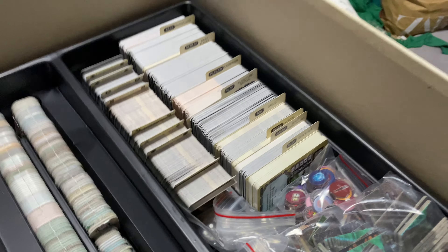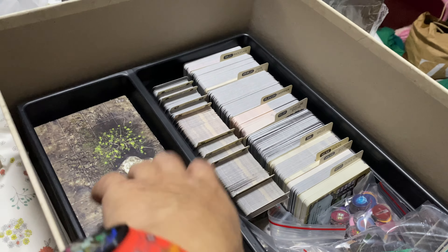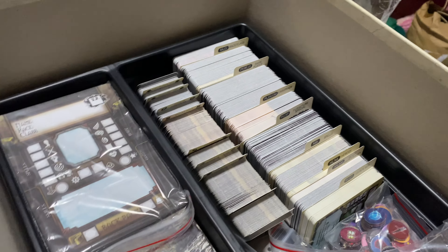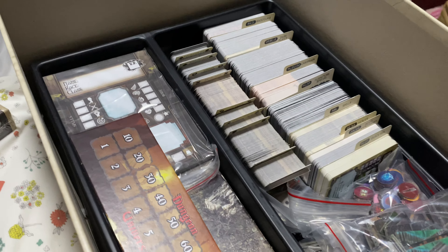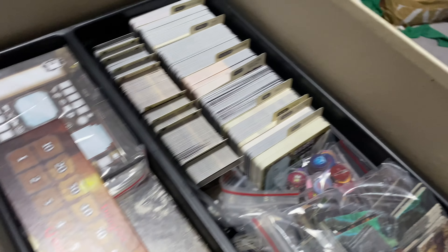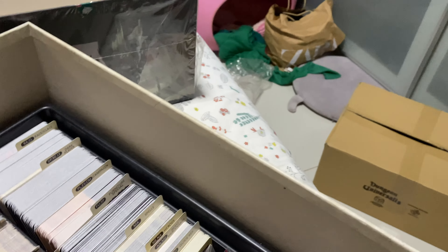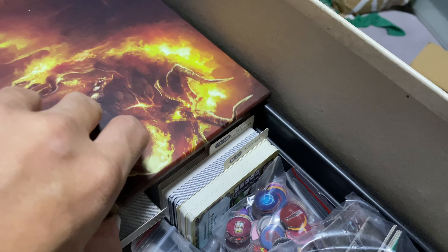Sorry for the jerky camera angle — unboxing with one hand is the easiest format I can manage. I think the best I can do is put this here so it protects the stuff below. This fits right into place and doesn't get in the way. So I'm going to show you how I pack this whole thing back as I end this. The five envelopes go on top when you put everything together.